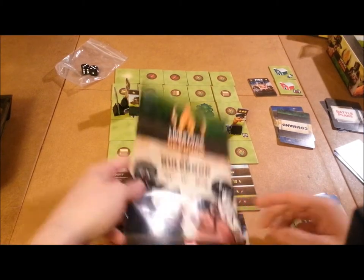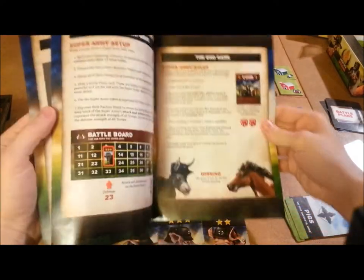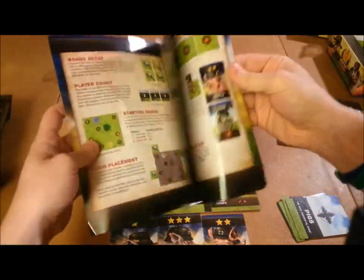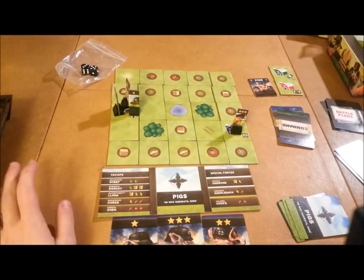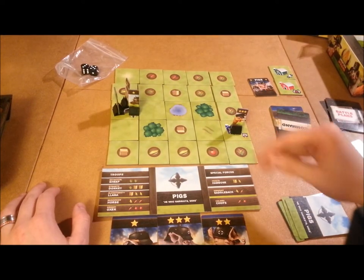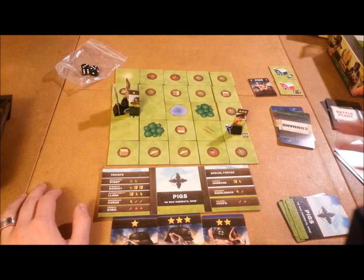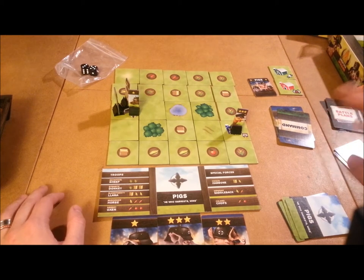We're going to take a look at what you get inside Livestock Uprising. First and foremost, there's a handy-dandy rule sheet — about ten pages, double-sided, full-color. A very well-done rule booklet. It's one of those rule booklets that will have you playing as you're learning, which some people aren't a big fan of, but I really enjoy. Especially for a game that's one or two hours — sometimes even shorter. It's going to get you up and running quickly.